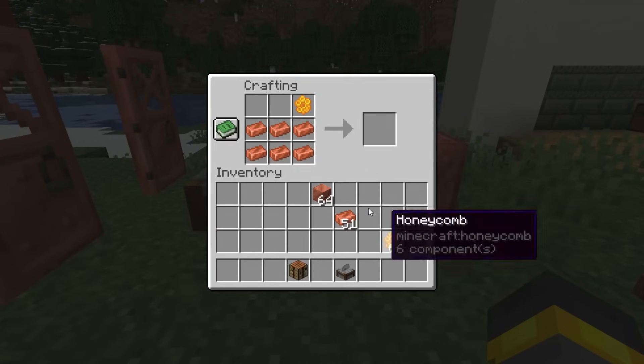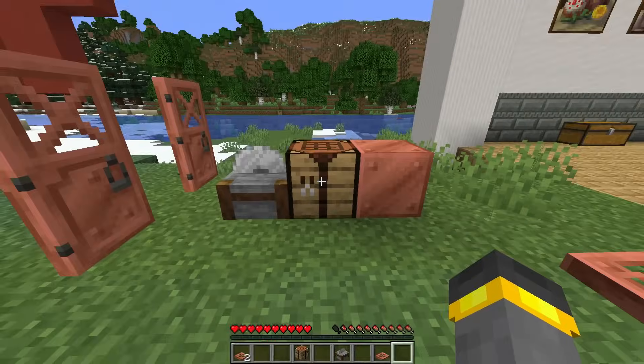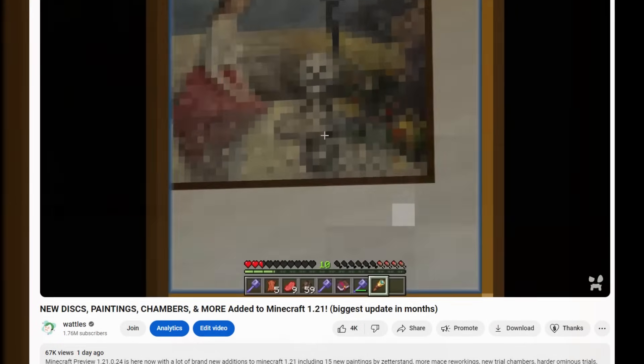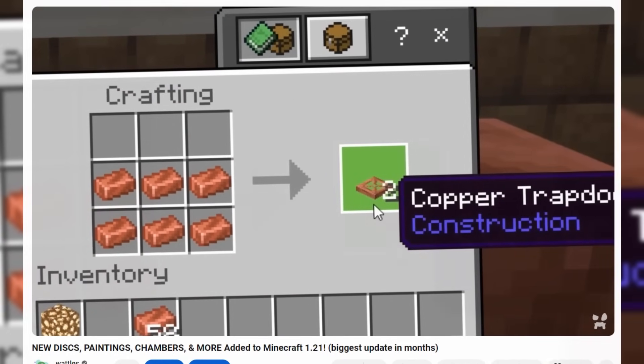If I go ahead and throw a honeycomb into the recipe, nothing happens. Instead, I put a honeycomb over here, I can go ahead and wax a trap door one by one, but did I just find a copper trap door duplication recipe? Sure looks like it. All right, the joke's up. You're not suffering from severe brain deterioration, and I sure hope I'm not either. That whole segment was a bit familiar, intentionally so.